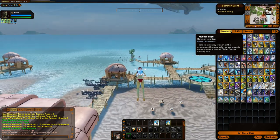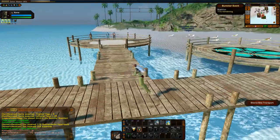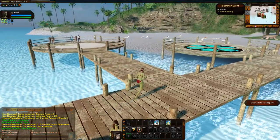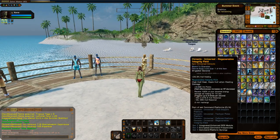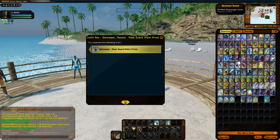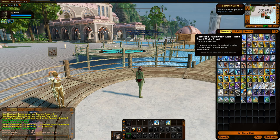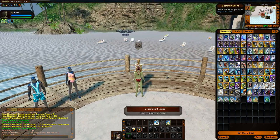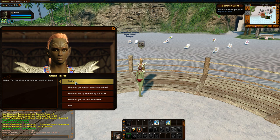The tropical tags are the ones you can convert into monkeys. The NPC is over at the promenade — let's go there after checking out the new rash guard swimwear in the tailor. In the tailor, here's the female rash guard. It doesn't say bound to character, so I might actually be able to send this over to my Talaxian alt.